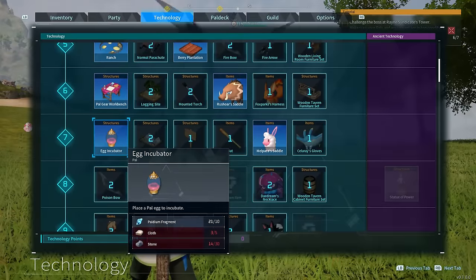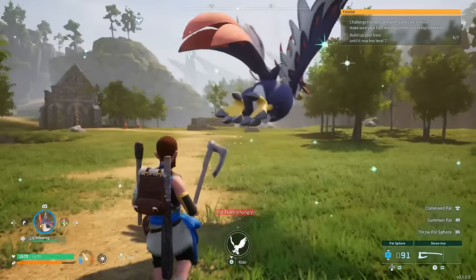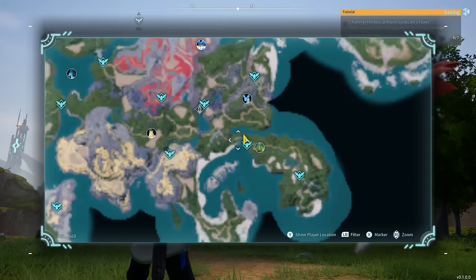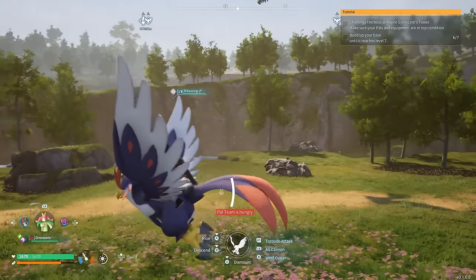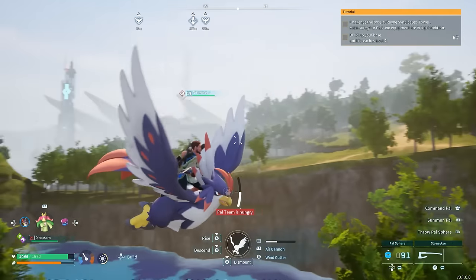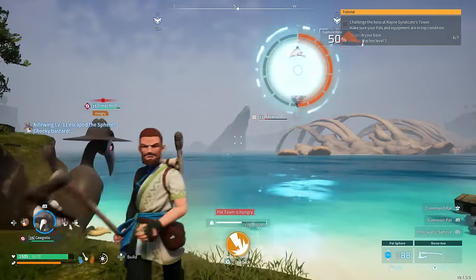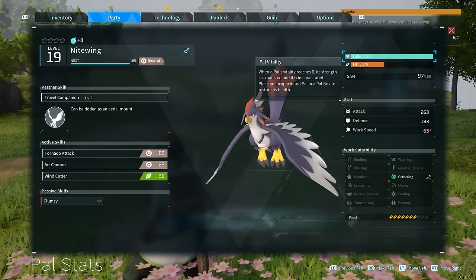This next one is going to be a flying type pal — one of the earlier flying pals you can encounter, and that is Nightwing. You'll want to get this early because you'll eventually be able to ride one as soon as you make the mount, which you learn how to make in technology and then craft at a workbench. One area where you can find Nightwing is right near the very beginning, next to the Grassy Behemoth Hills fast travel point. It can be kind of tricky to catch, but just make sure you get it low enough and you should eventually be able to capture it. It can be ridden and it also has a gathering level at your base, but for the most part it's most beneficial for getting around the map extremely fast.